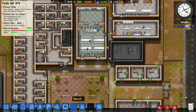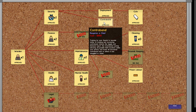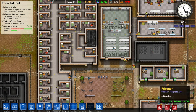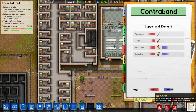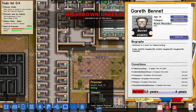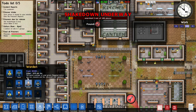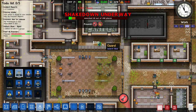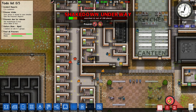To get this contraband feature you need to go into Bureaucracy, where there is a new option worth $1,000 which is very useful. I think I've got a little too many weapons in my prison, so I'm going to make a general search. There are 190 places to search, so I'm going to hire some more guards to make it faster — because the prisoners really don't like it.